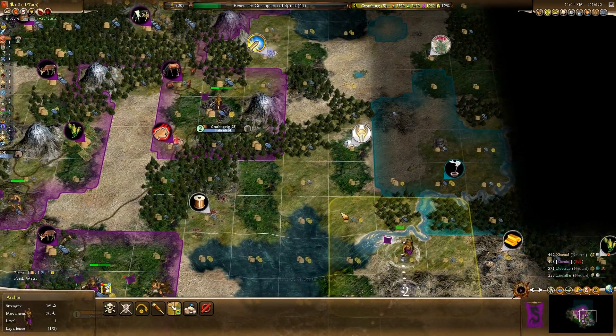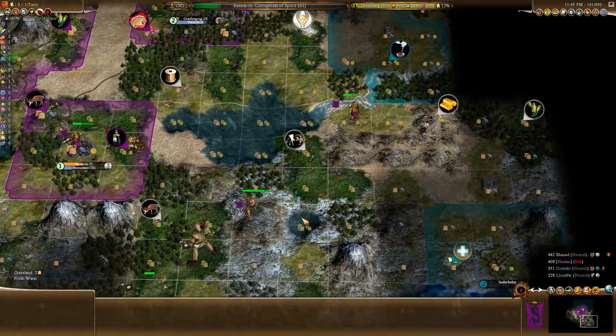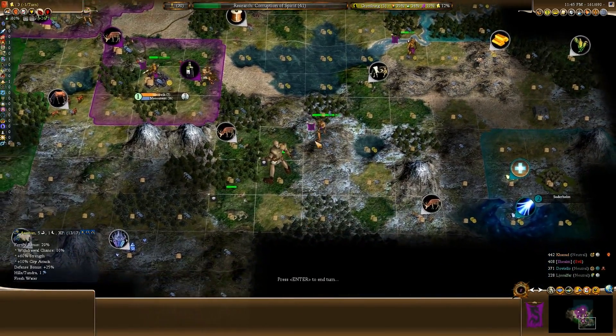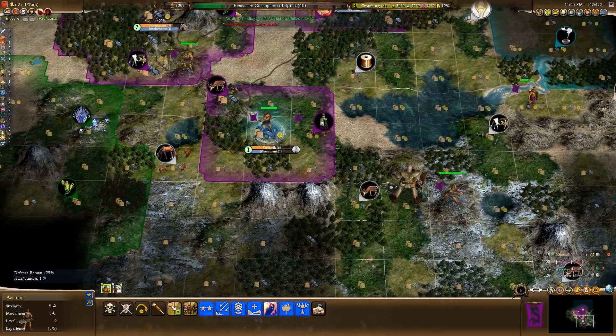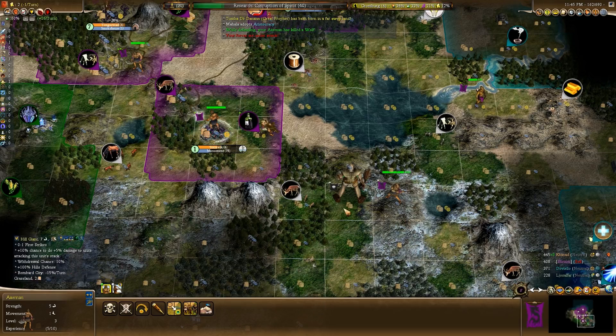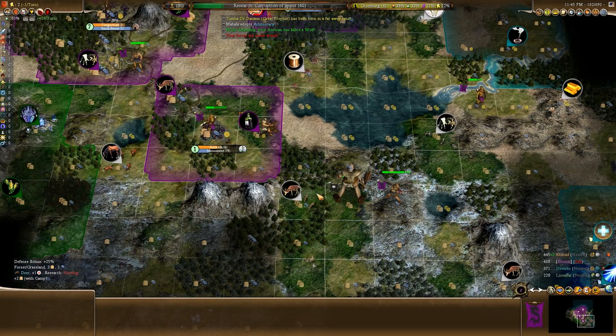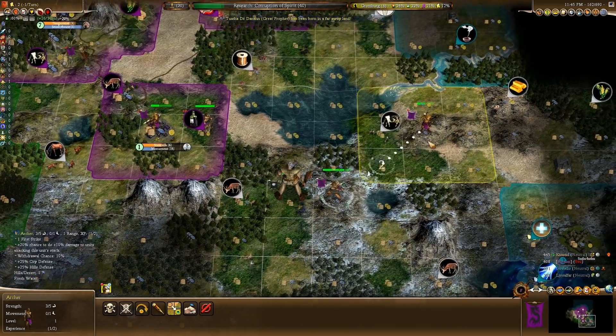I couldn't have wanted to expand up there though - it's just way too damn close to bloody rival territory. Screw it, I'll just expand here for the time being. Keep this guy up here - hopefully the hill giant will just suicide himself and try to take out my axeman. I'll leave him there to heal up.